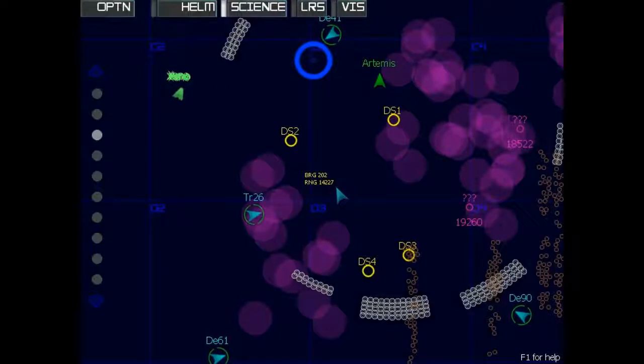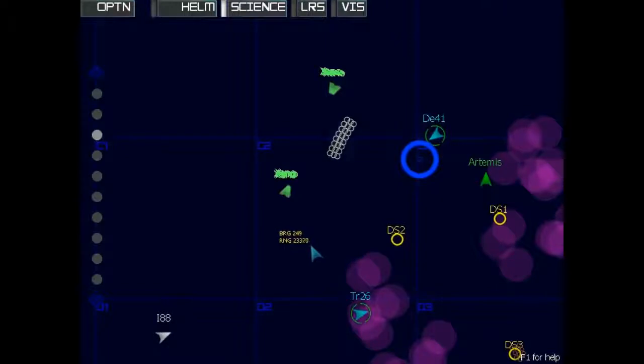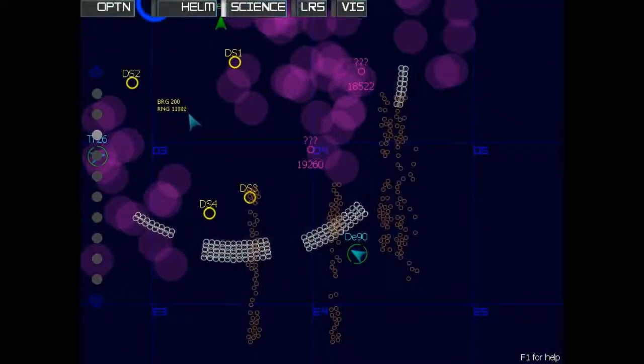Finally, there are a couple more things roaming around the map. Green triangles with the word Zeno are space whales — they won't harm or help you, but they are pretty to look at. Small purple circles with question marks are dangerous space entities, and they'll attack anything that gets too close.